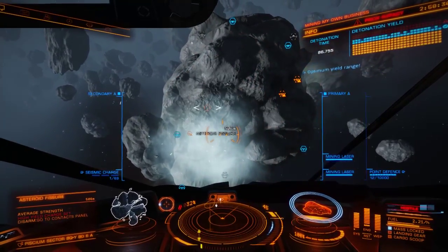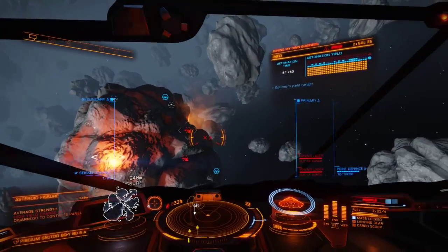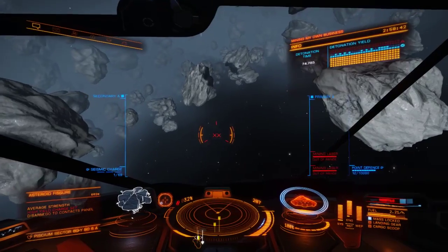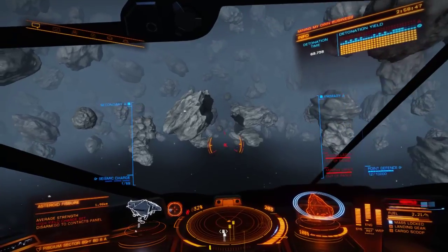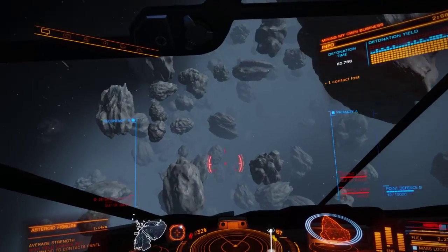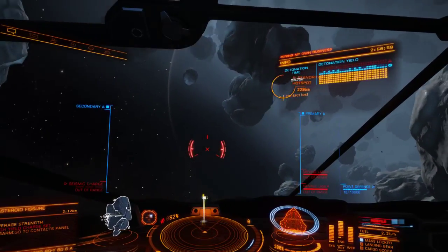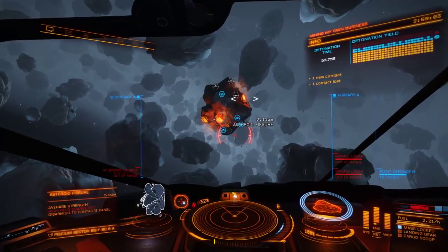Now you see on the top right it says 'optimum yield range.' I need to go into the space here and back away from it. It says 70 seconds on the detonation time. I know it's optimum yield because when I see a blue meter getting filled up on the top right, that's the optimum. Low yield is yellow, and then you're gonna blow up too much of the asteroid when you hit red.